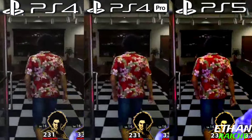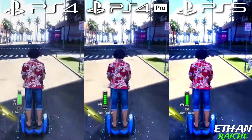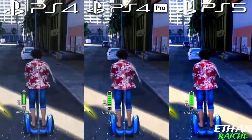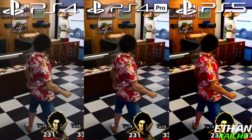PS4 runs at 30 fps and PS5 at 60 fps — both consoles look almost the same, but the main thing is PS4 graphics are almost the same as PS5. PS5 performed better in every situation than the PS4; however, game quality is a bit different on every console, and that's the biggest win point for the PS5.